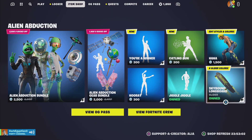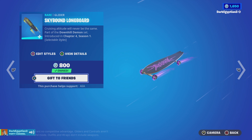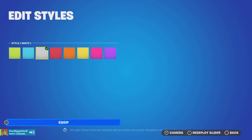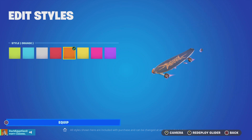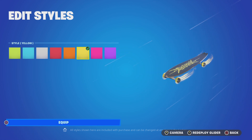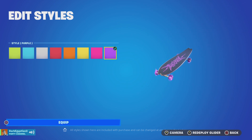Moving us on to the Skybound Longboard, which I already own — what an amazing glider. Cruising altitude will never be the same. Same amount of color styles as the skin: we've got lime, teal, white — I was watching it glitching in there at the beginning — red, orange, yellow, and of course last but not least, pink. And then your boy's favorite. Really, really cool glider.